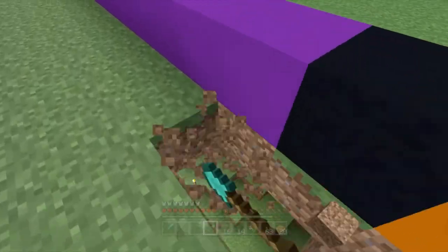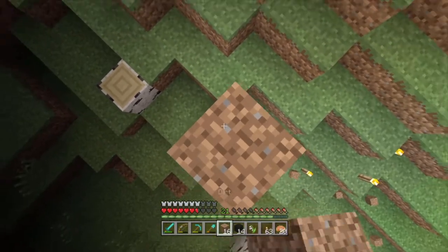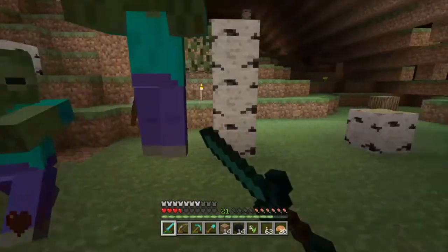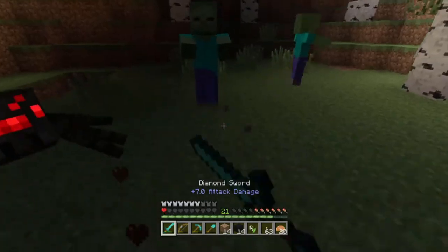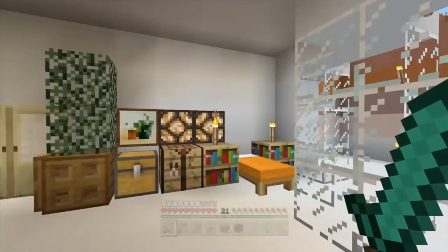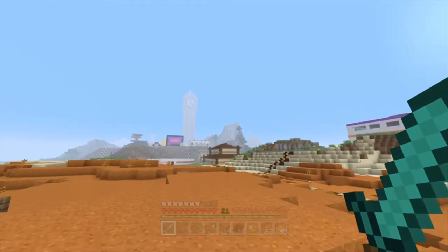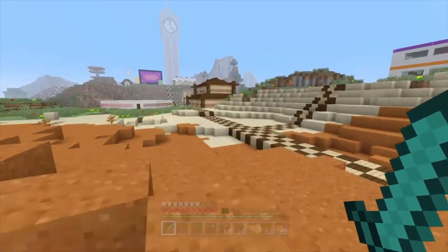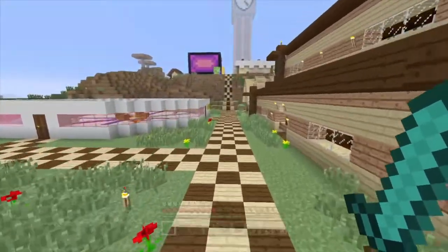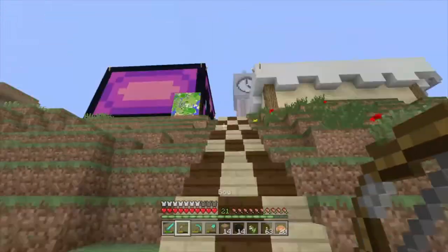I need to really sort out some of the terrain around this area because it looks really weird — Laurie started doing it and then just left, so it's not fully complete. Oh no — a skeleton! I nearly died there. Okay, so I've learned that area needs lighting up. That went terribly. I need to sort out the terrain and light it up. Let's just run back and pretend that never happened.